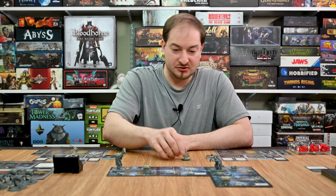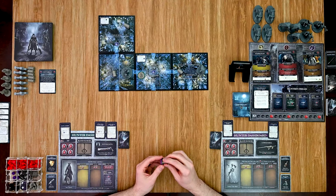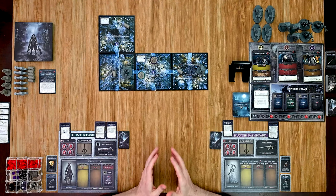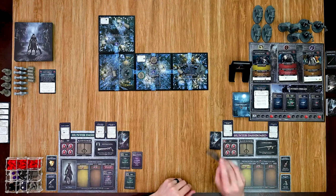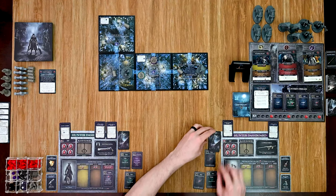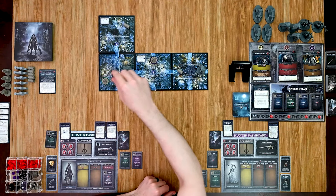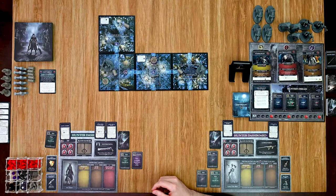To start, I place my hunters on the central lamp tile. I'll send one guy one way with the saw cleaver, and send the holy blade hunter up initially. Then we go into our turns and draw cards. I'll go with the saw cleaver first — spending one card to move two spaces. The mob pursues and moves into my space.